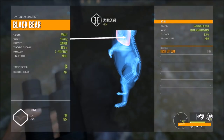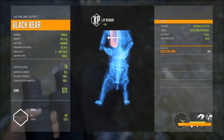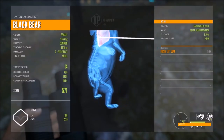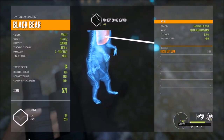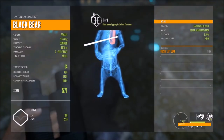There's our bear. 76% quick kill bonus — that means it may have ran for 10 seconds or less. 22 meter shot. I hit the lungs, but it was a hasty shot. Nevertheless, we managed this bear.